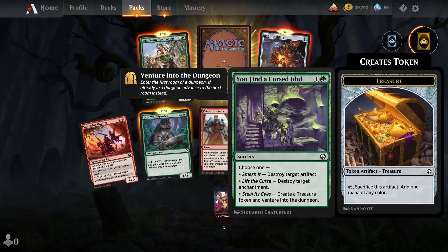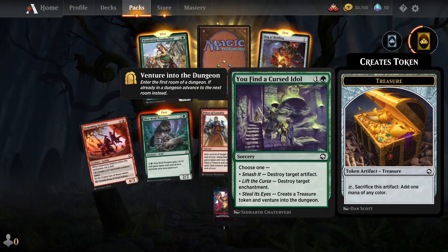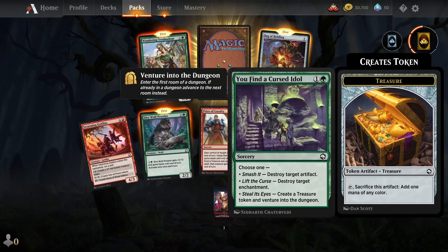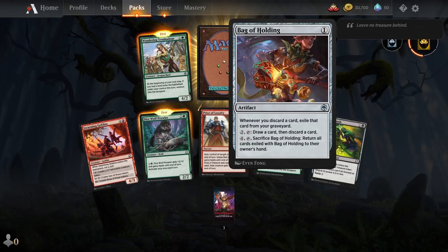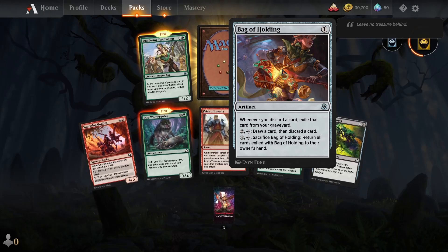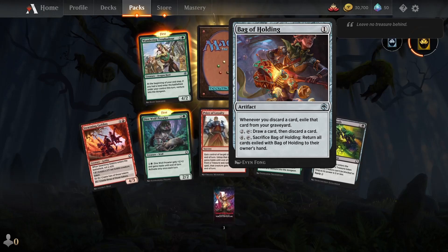Price of Loyalty. You find a cursed idol — choose one: Destroy target artifact, destroy target enchantment, create a treasure token, or venture into the dungeon. Chief's Tools. Pack of Holding: draw a card and discard a card. Sacrifice Pack of Holding — return all cards exiled with Pack of Holding to their owner's hand.